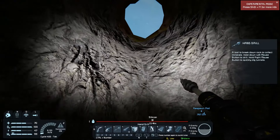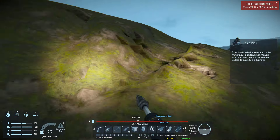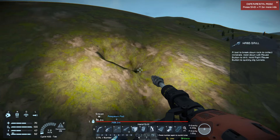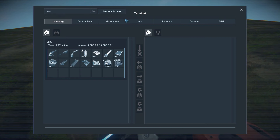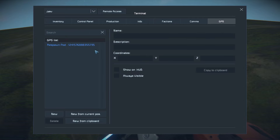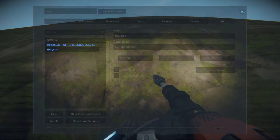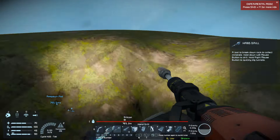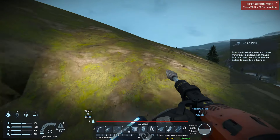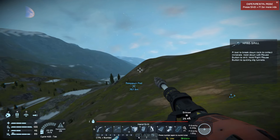I didn't realize we were digging down so much — we're going to need a little bit of jetpack there. Generally when you find these deposits, it's good to hit K to open your menu, go over to GPS, click New From Current Position, write down what you found and make a little marker so you'll be able to find it again — like 'silicon' here. If you already started mining it's good to put the marker where your actual mining hole is so you can find where you mined from.